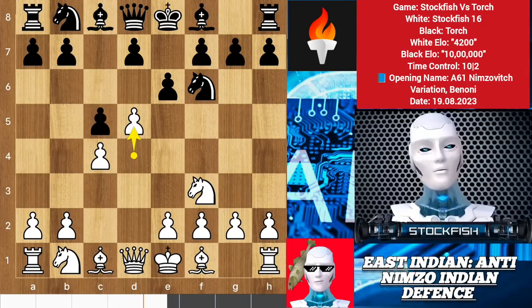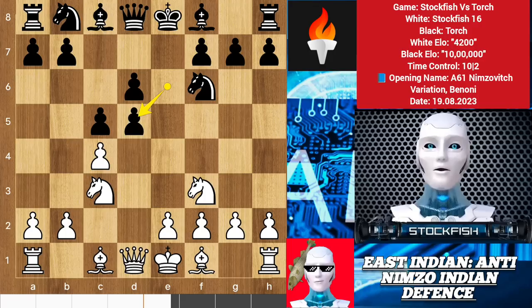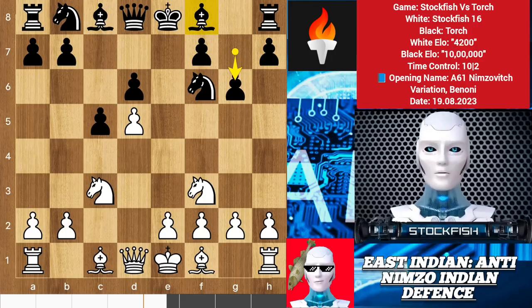So I pushed the d pawn, d6 and we have center exchanges. Black played g6 to play bishop fianchetto because the bishop is restricted behind his structure.